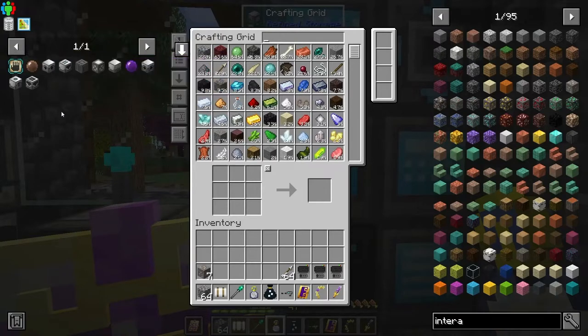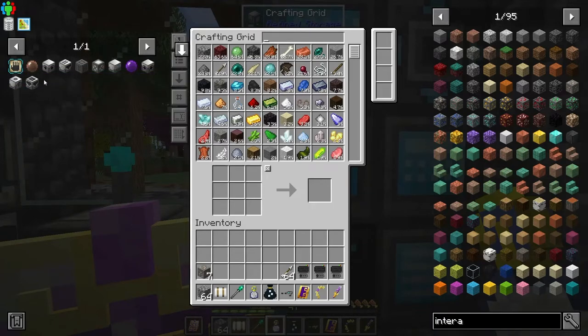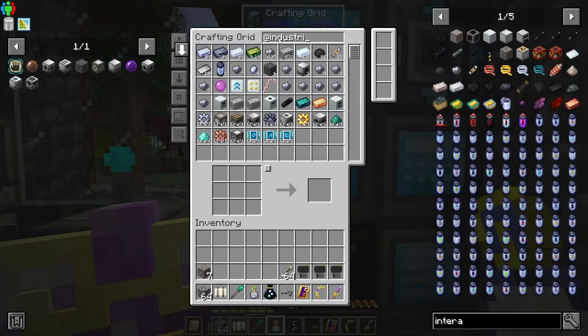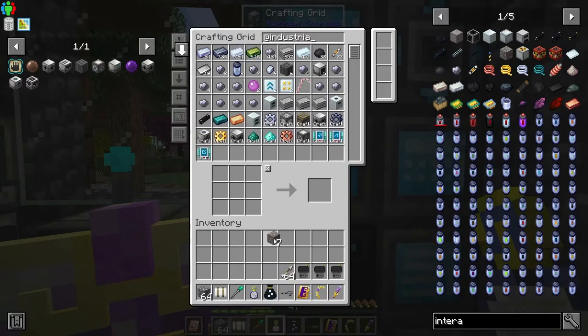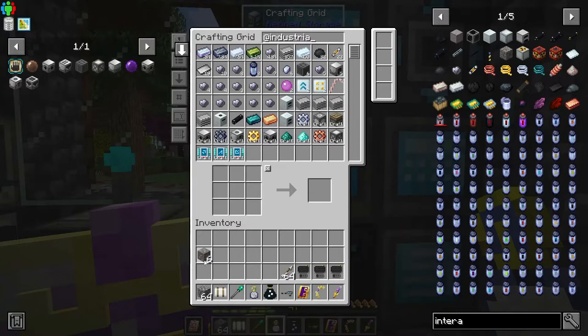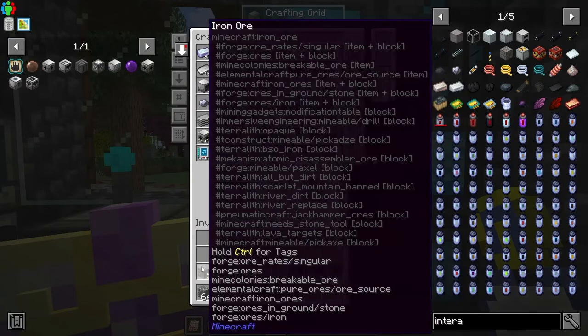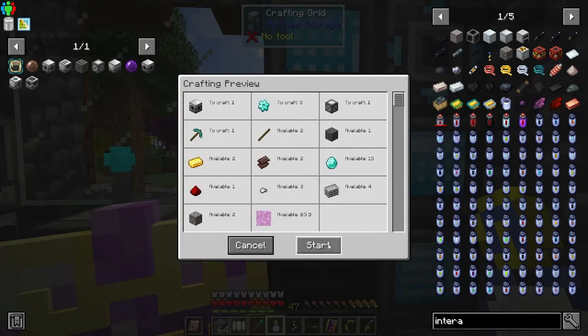We need an ore laser base and four laser drills, and then of course we'll need power for it. I've already got the recipes going, so I should just be able to one-click the ore laser base. I did get the iron ore - I knew I was going to need that. I went and made a silk touch module for my mining gadgets so I could go out and get the actual ore because I didn't have any other way to get it. Now we should be able to do it.